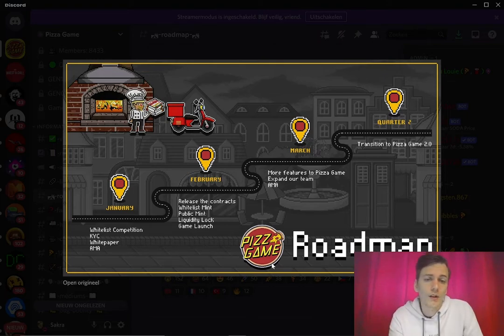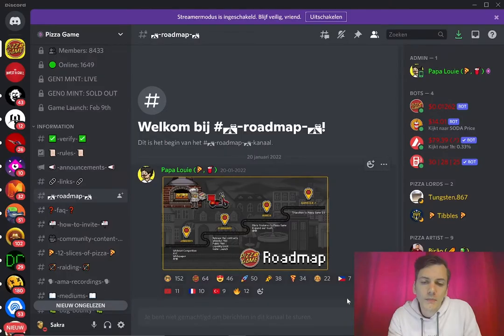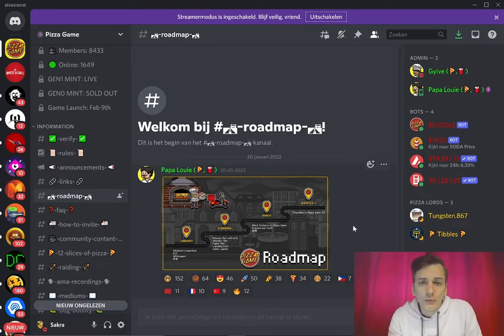This roadmap is very lazy. If it consists of one simple infographic, it's not really a roadmap in my opinion. A roadmap should be way more detailed with clear dates and strict deadlines. For example, it says 'more features to Pizza Game' in March — what are those features? It also says 'expand our team' and 'AMA' without much detail. 'Transition to Pizza Game 2.0' — what does that mean? There's no information given, so I have no idea what to expect.